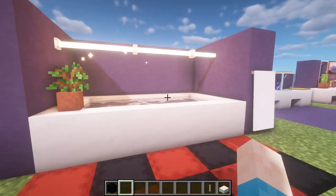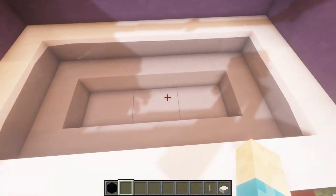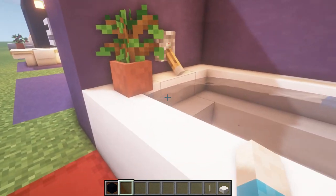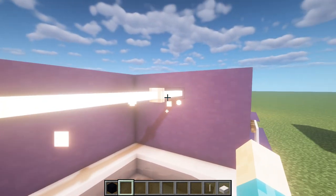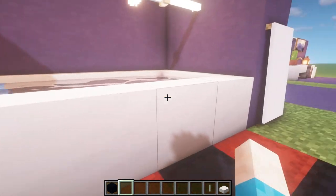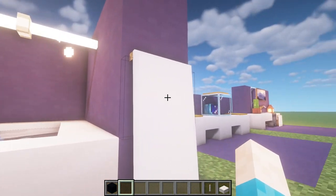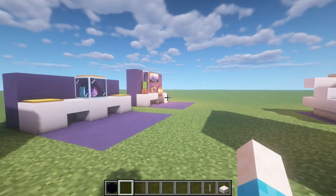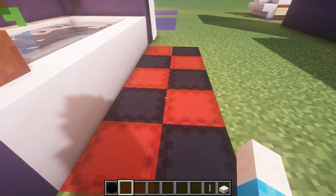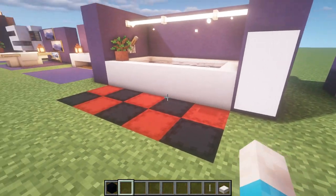Number eighteen is a simple little bath, made with stairs going around and the middle filled out so you can step down into it. There's a little tap, a light bar going across the top, a bit of decoration in the corner, and a towel. You can actually use the loom to change the banner design to look more like a towel. The flooring is made of shulker boxes, which I thought looked pretty cool.